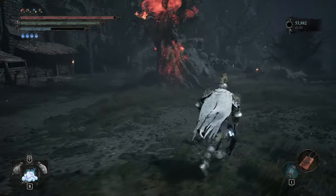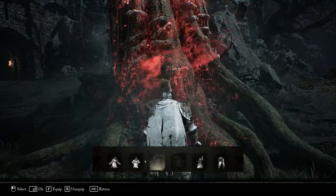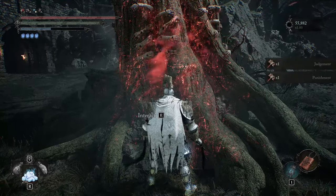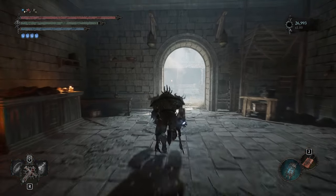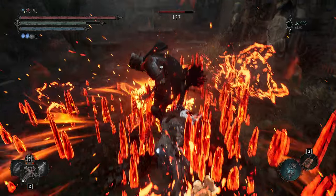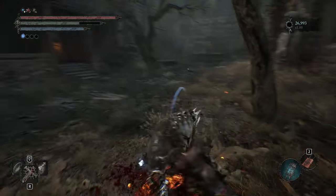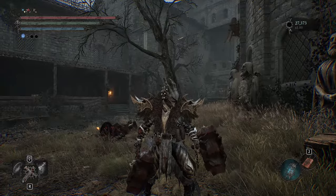Now that the deed is done, all you've got to do is go back to the tree and do the laugh emote and you'll get the weapons. The last part was sort of a pain — I had to sit for a couple of hours and farm for vigor and deralium chunks since I was low on those. You need to get your weapon to plus ten to unlock the weapon skill. The weapon skill does a shorter range version of what the boss does — actually a lot shorter — but hey, what are you gonna do? I hope you enjoyed the video and we'll see you guys again soon.